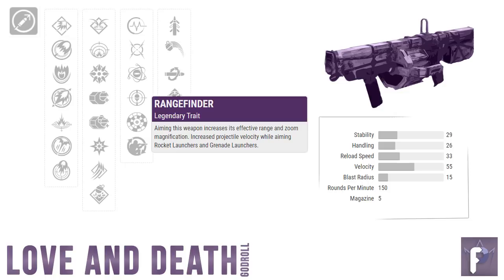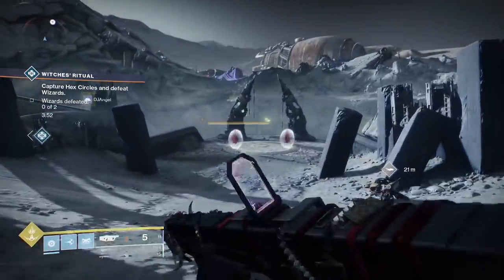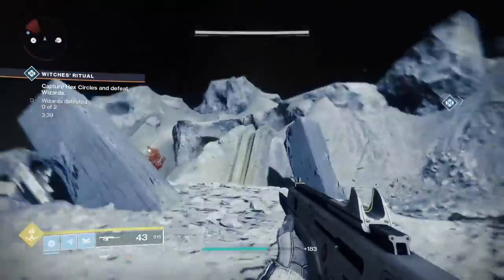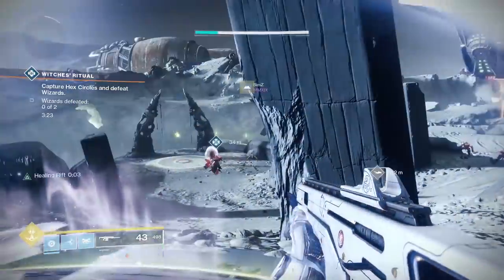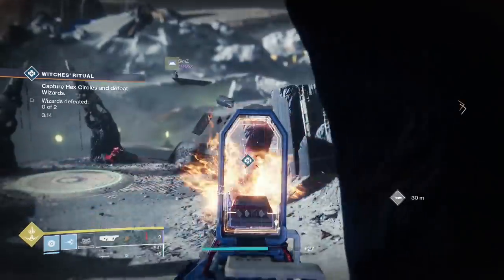Rangefinder improves your projectile velocity when ADSing. It doesn't help a whole lot, but it's not a bad perk to have. What we're really looking for here is field prep: increased ammo reserves, not to mention faster reload speed when you're crouching. Now, some of you might be saying, why don't you just put a mod on your armor for more nade ammo reserves? And to those people I would reply: quit trying to pee in the punch bowl. You could put a mod on your armor for better grenade launcher reserves, but if you have field prep on your gun, you don't have to, and you now have more room on your armor to equip other mods. Win-win. More ammo overall means more shots to do more damage, and faster reloading — yeah, it's only while crouching, but who cares? We need all the reload we can get. Field prep is the play.